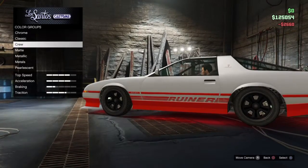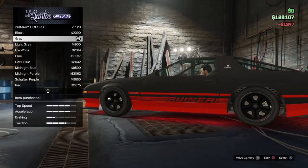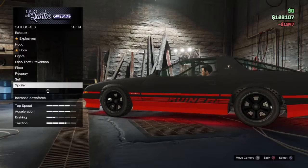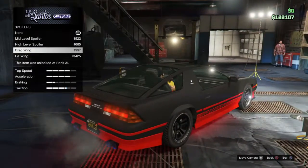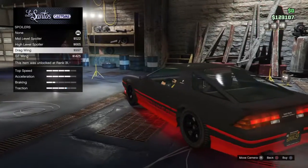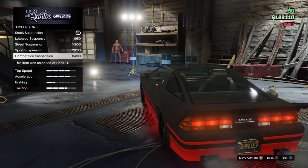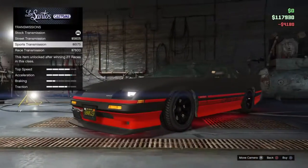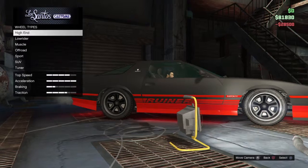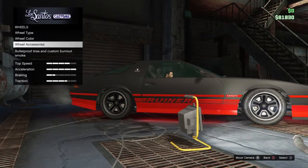Primary color — I'm thinking a nice black. Spoiler — you want a nice little spoiler, like that. Suspension doesn't really matter. Wheel type — I like the stock rims so we'll go with that.